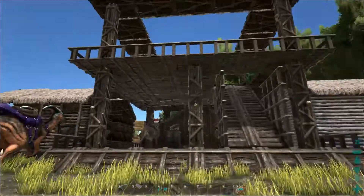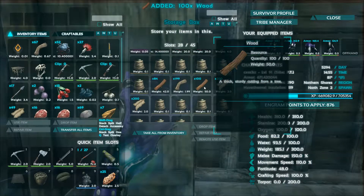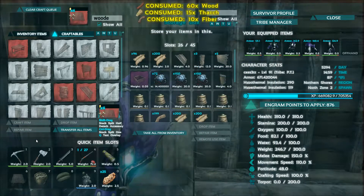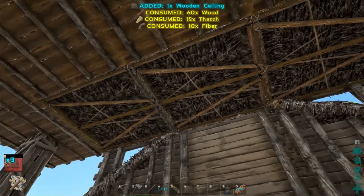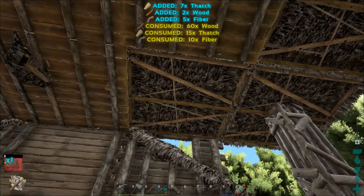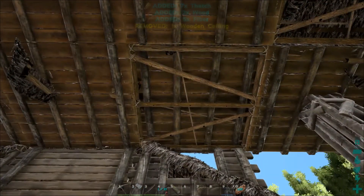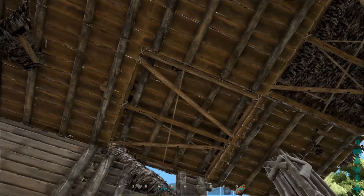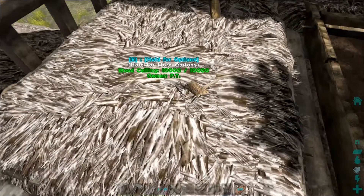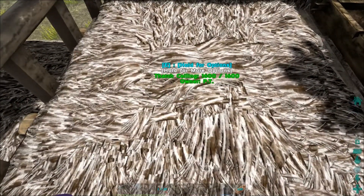That is looking so much better! How many more do we need — one, two, three, four, five, six, seven — we only need seven more. Do we have enough materials? Wooden ceiling — we can make about half as much, that's cool. The mammoths have like tons on them, I'm pretty sure. I'm almost thinking I should have put a bunch of points into crafting speed just while I'm in building phases like this. What is happening — why is there thatch through my floor? Can I destroy you?